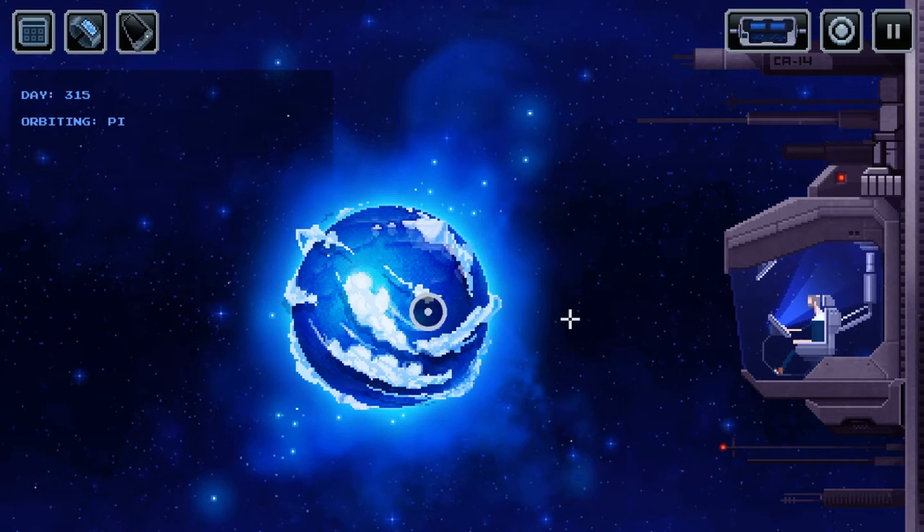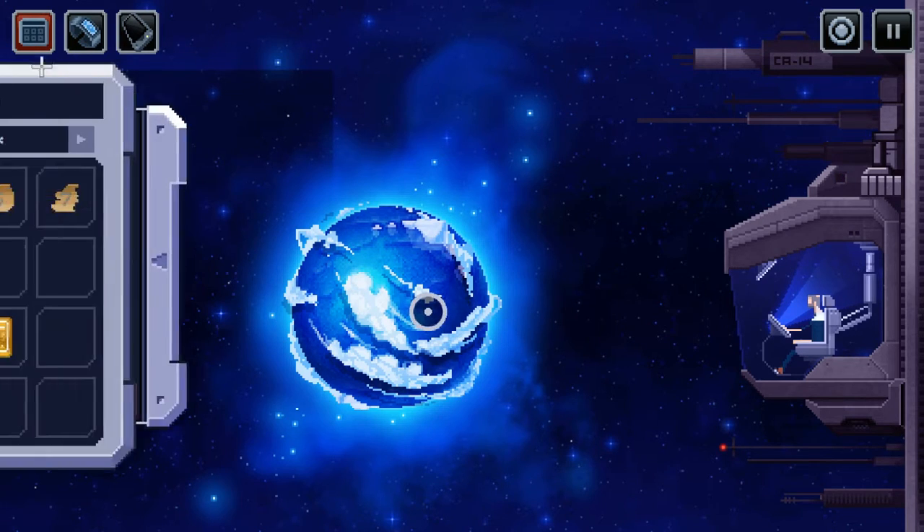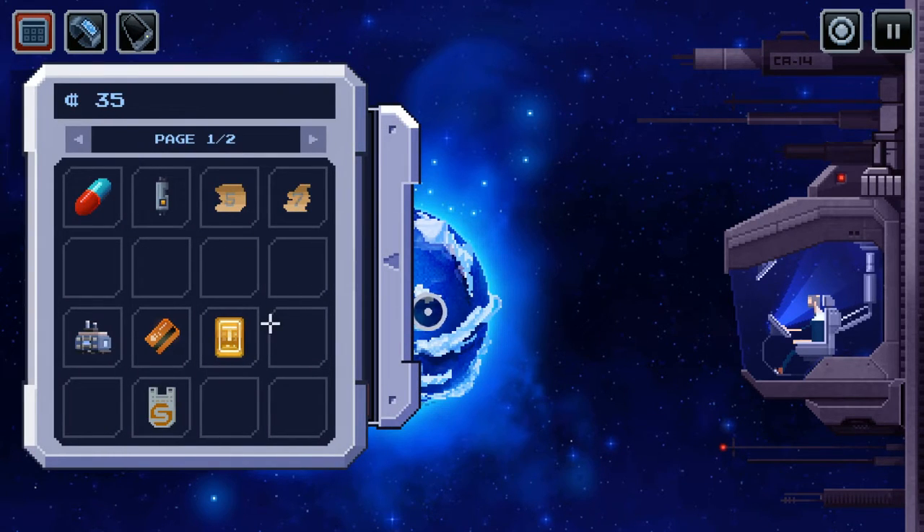Hi everyone, welcome back to The Captain, I'm Disturbing Puppet. So we are back at Pi — we now have a way to get into the convention. We've got a way to sabotage the exhibit that's there, and we've also got a bomb that we can use.